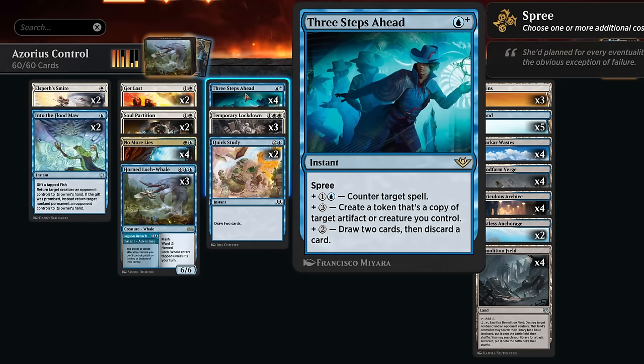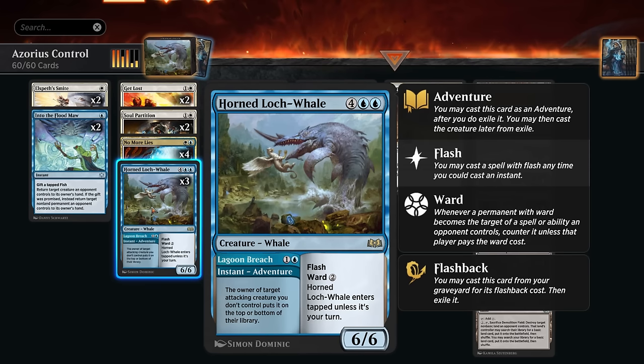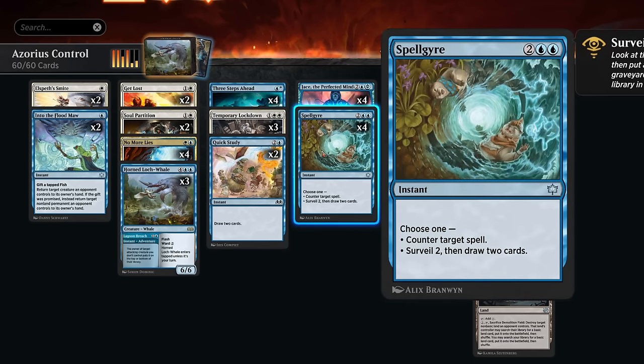Three Steps Ahead can occasionally also make a copy of a creature we control, such as our whale, which can help close out the game. Usually we're using the adventure first to send a creature packing and then later cast the 6/6. We can also play it on our turn if we need it back on defense, but usually we prefer playing it end of turn to keep up mana for instants. Our other counterspell is Spellgyre, which has the mode of either counterspell or surveil two then draw two cards. Paying four mana for a hard counter is a little pricey, but we get flexibility — there are board states where digging for a specific answer like one of our board wipes can save the day.